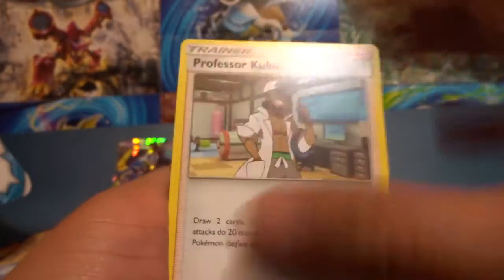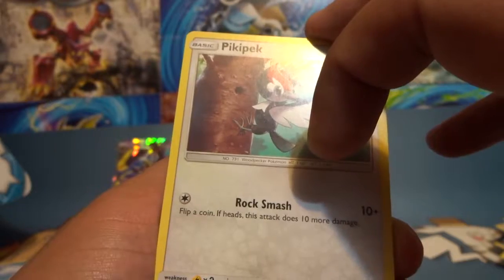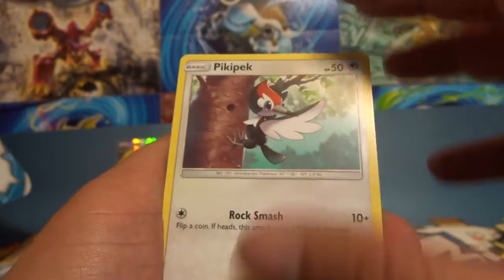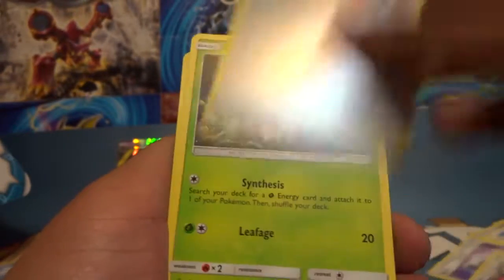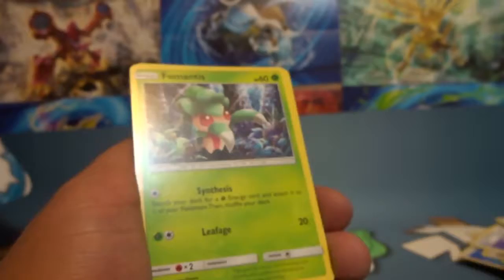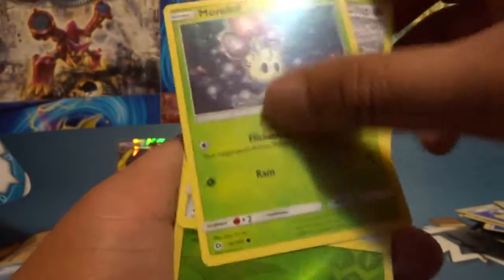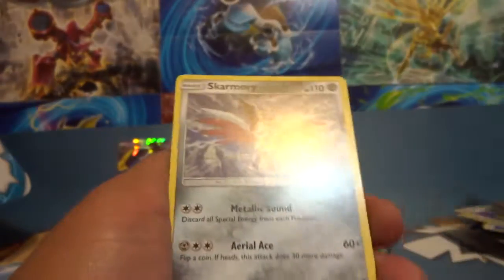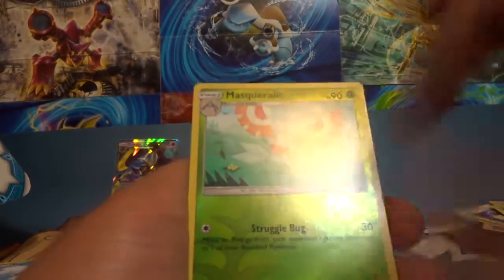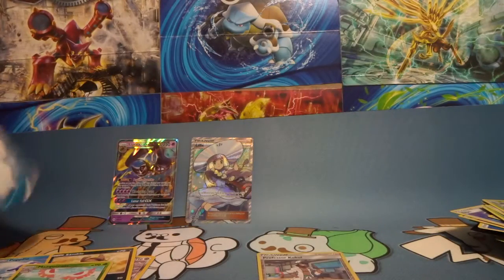Water energy, Professor Kukui, Repel — what is that? Fomantis — this thing is so cute and it turns into the most savage-looking mantis thing ever. Still cute as that mantis thing, but holy damn you wouldn't expect it. Reverse and a Butterfree non-holo.